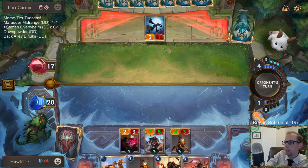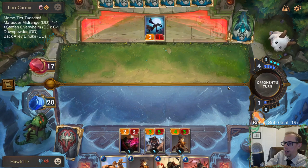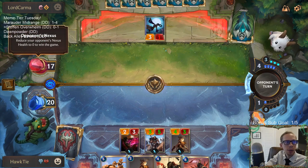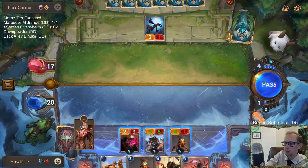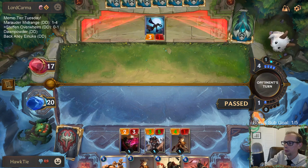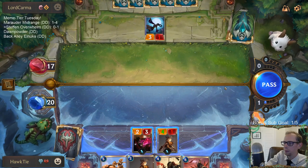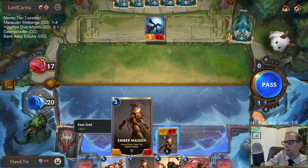The ideal scenario right here would be my opponent passing the turn thinking we're going to go to combat and attack with a bunch of stuff, then I pass back, and we kill that thing and deal two damage to them and pump Stefan up. Our deck has 17 spells and I haven't seen any of those yet. It would make sense just to attack and trade.